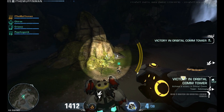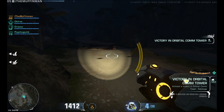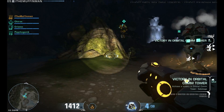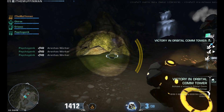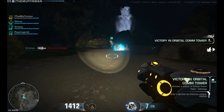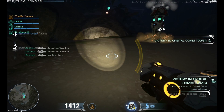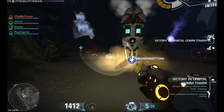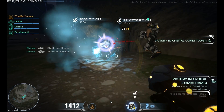I haven't really done a proper video on the assault class talking about the abilities - you've just seen some gameplay. The assault's main weapon is like a plasma ball, which reminds me of the spinfusors in Tribes Ascend - some brilliant weapons. The secondary on this gun I have is a scatter shot, which is kind of like a close-range shotgun.